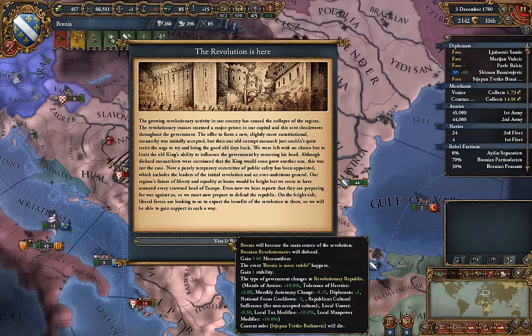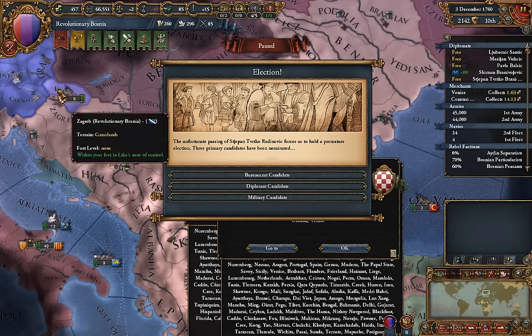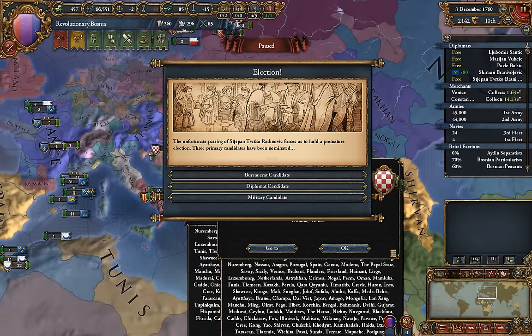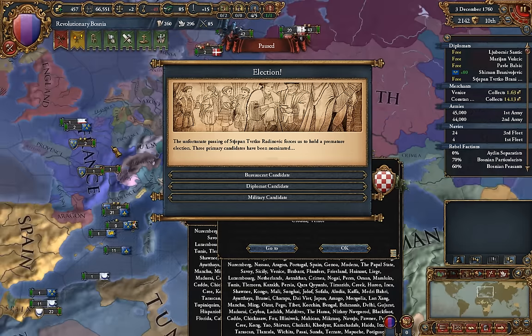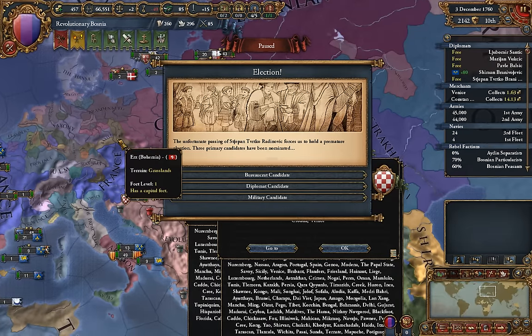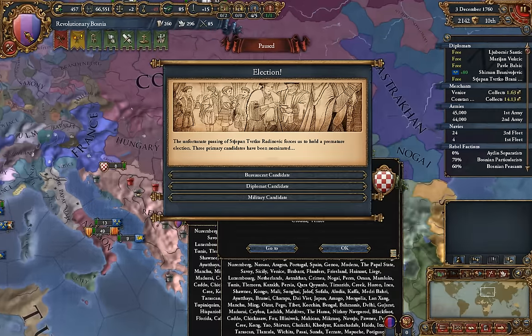Also, your current ruler dies — which sucks, but at the same time, look — we're a republic now! First and foremost, notice the lovely new flag we have. Every country that does this gets a neat little tricolored flag, and it's dependent on, historically, what that country had at the time period, or based on the color scheme that the country uses for its flag. So if you make a custom nation, for example, the three primary colors you pick are going to be what's on your revolutionary flag.